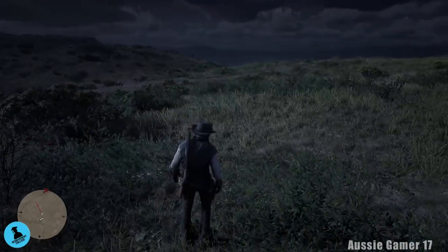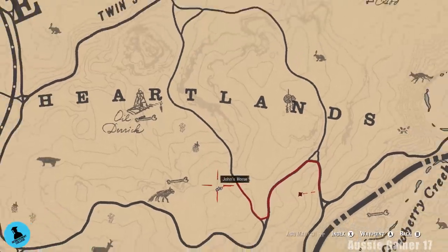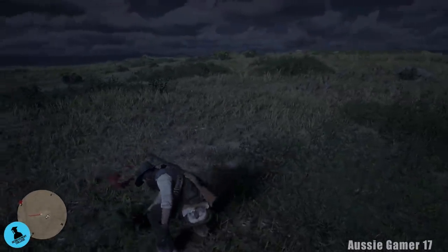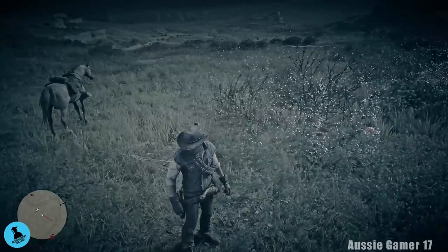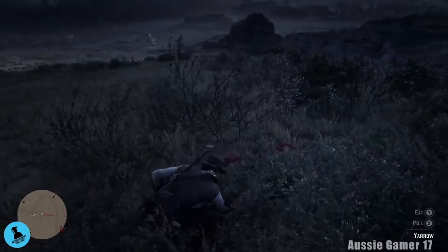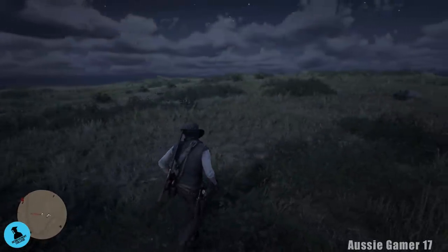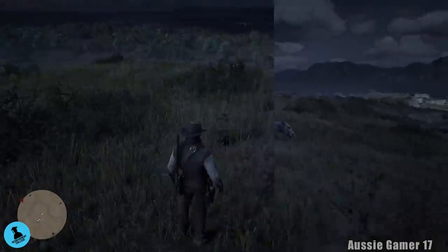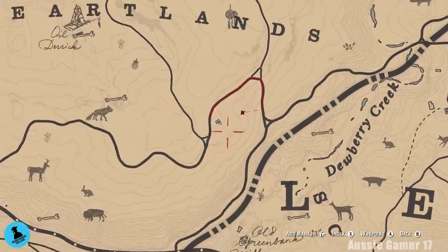Here we've got some more — just gone east from the last lot, directly under the owl, down about here. I've only spotted one — hopefully there's more. Oh yeah, they're in here, I just couldn't see them because it's dark. Another three. Should be about seven to go — we'll check our satchel after picking this one. Seven to go! Not far at all from our last lot — just a tiny bit to the east across the little road, and we've got some more.